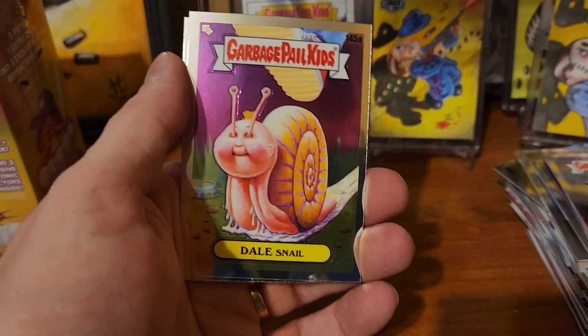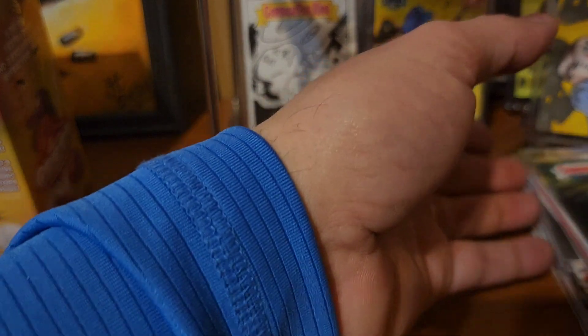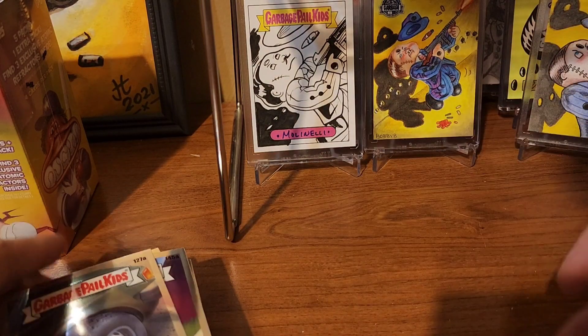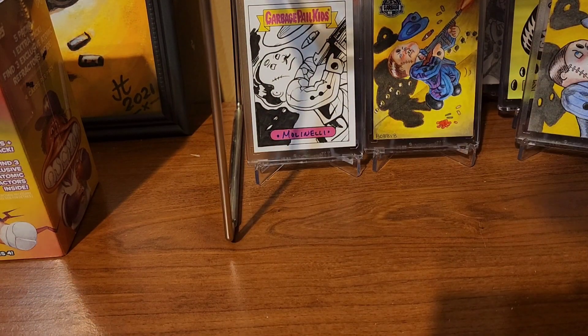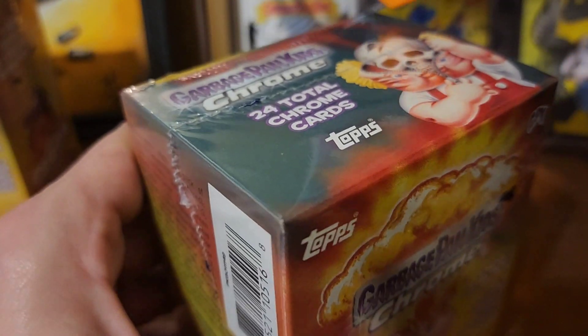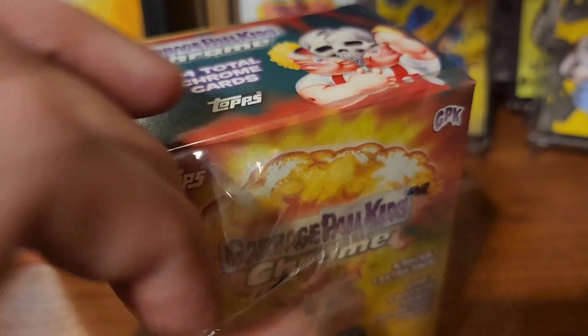Ruby Cube, Teddy Bear with the rainbow sheen on the front and refractor action on the back, Dale Snail, and Traveling Travis. I'd really like to get a hit. The pile is getting a little big — I've got to sleeve those when I'm done. I sleeve everything when I'm done.